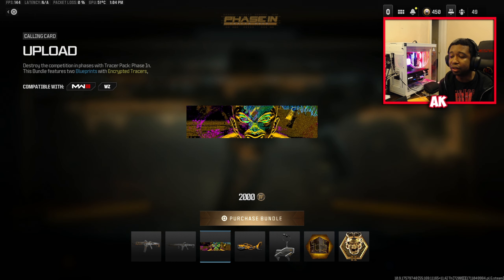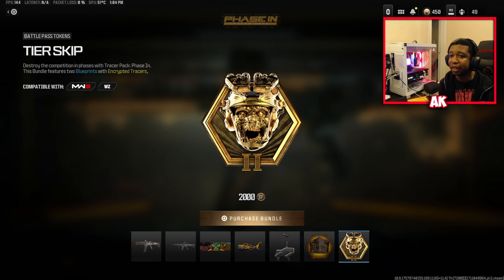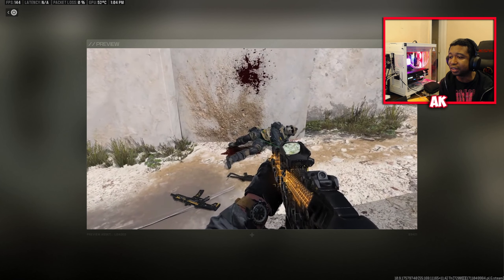We also have a brand new calling card to go with the bundle, a large decal, a weapon charm, an emblem, and a battle pass token as well. I'm kind of already maxed out on the battle pass — maybe one tier away — so this might actually be useful. Here are the tracer effects for those curious on how this thing looks, and we'll hop into an actual pub match so you guys can see it.